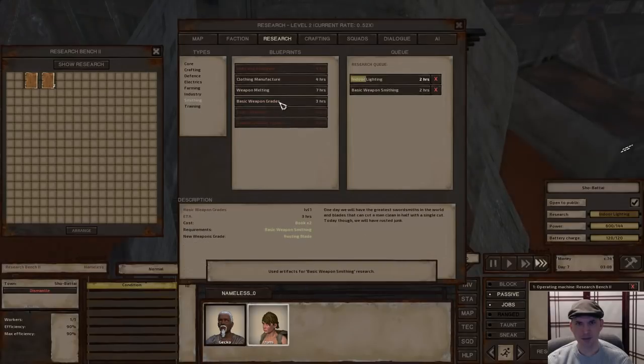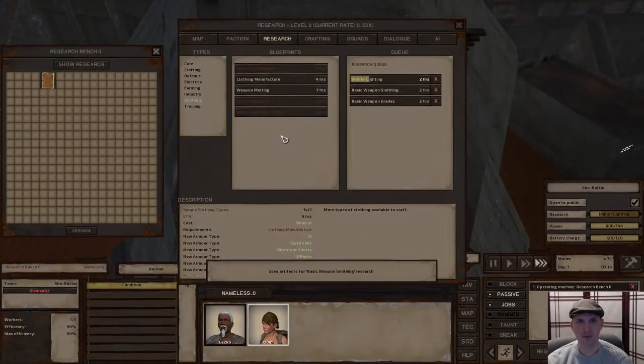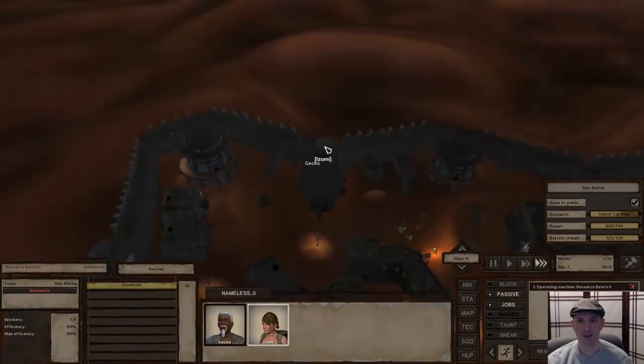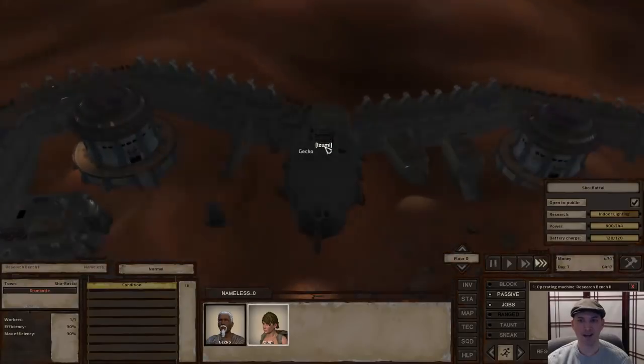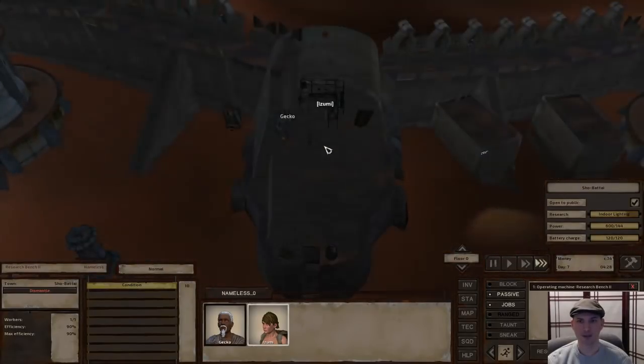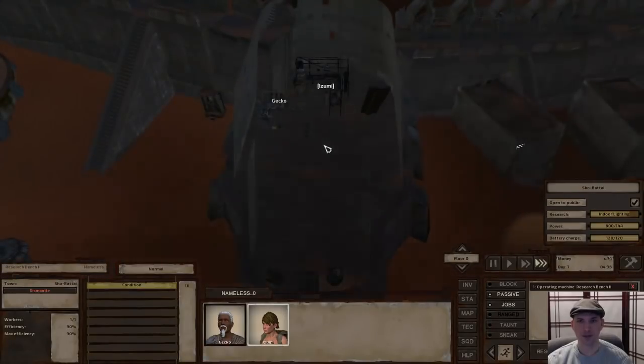And since we have a few extra books, let's see what else we can get started — maybe basic weapon smithing and basic weapon recipes. We're going to go like this for a little while. You can make money faster if you're willing to send Izumi out in the desert and have her keep on toiling away at the mine, but I'm lazy and I like to just be able to go AFK and not have to worry about whether or not somebody gets hurt.